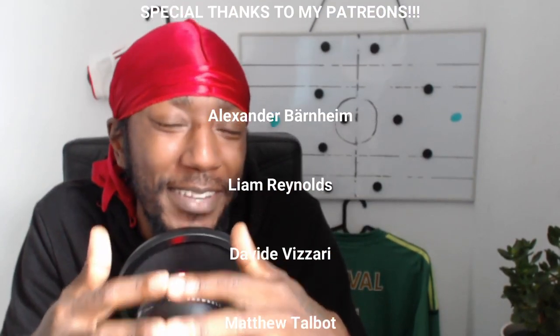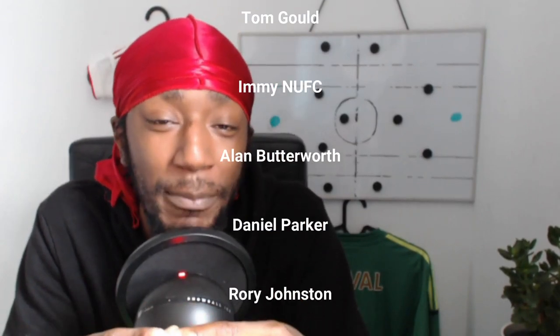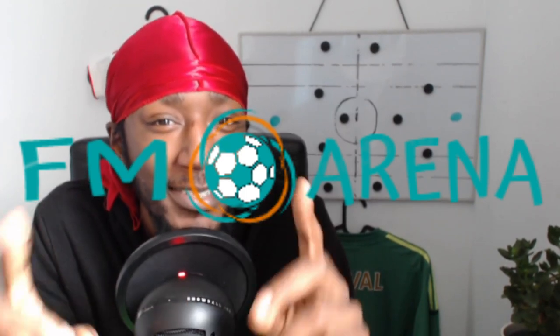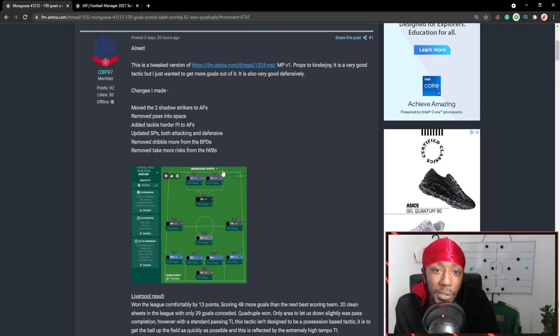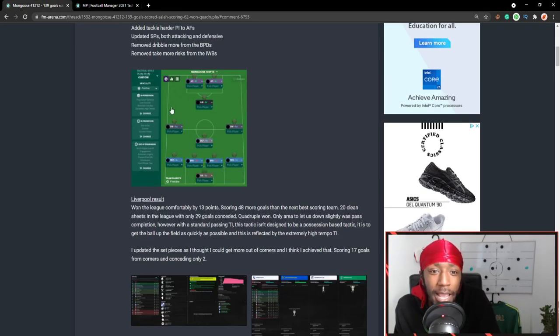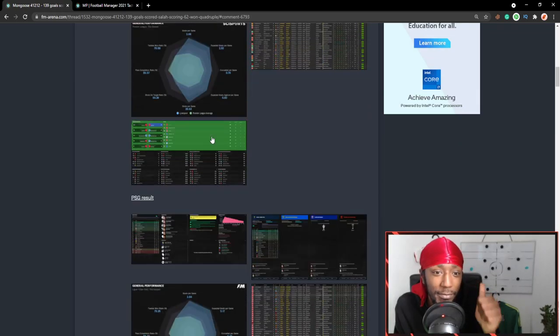Welcome back to another tactical video. Today we will be testing out a tactic from somebody else in the FM community. The tactic was found on FM Arena but it was created by CBP 87, someone who's in the Discord channel. The link to the Discord will be in the description. This tactic is a very good one — it was a tweaked version of a different tactic, both of which will be linked in the description. It's a 4-4-2 diamond.